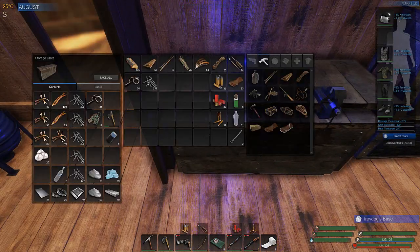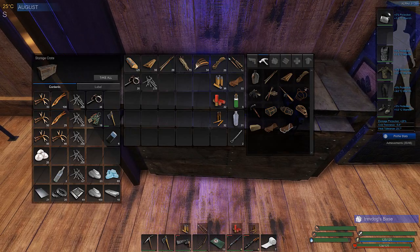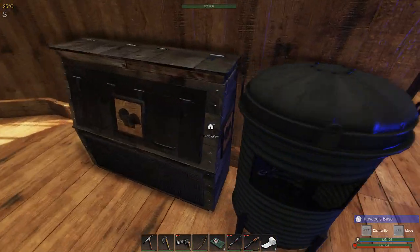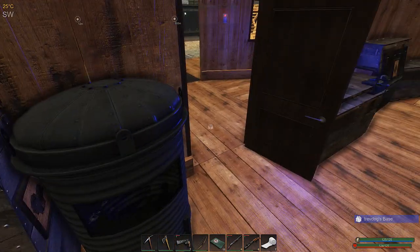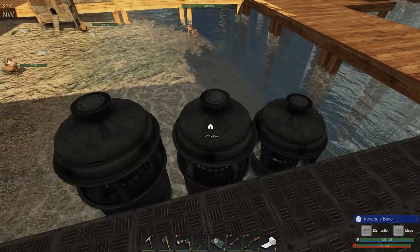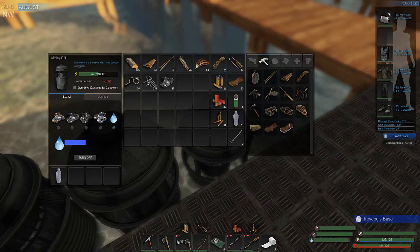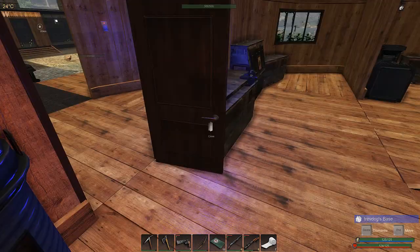Glass bottles - wow, it needs a lot. A hundred mats would only make me four bottles. That's expensive. We've got a fair bit of glass fragments at the moment, so we're not doing too badly. What's in these guys? Nine iron, nine iron, and another four water bottles. So we could let that keep processing.